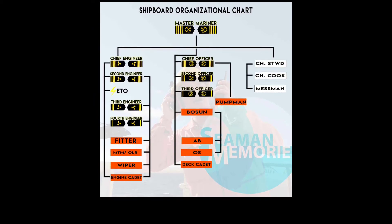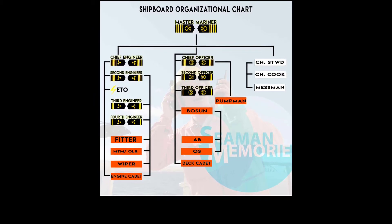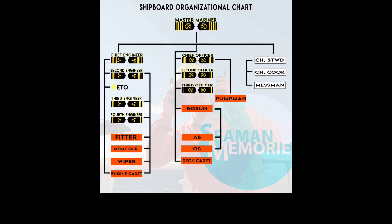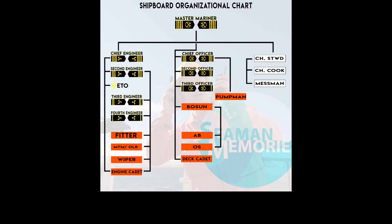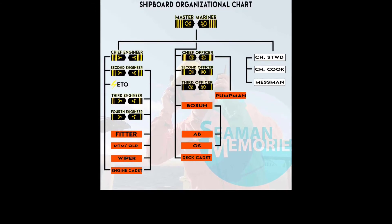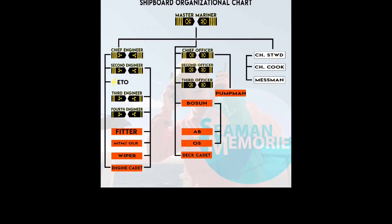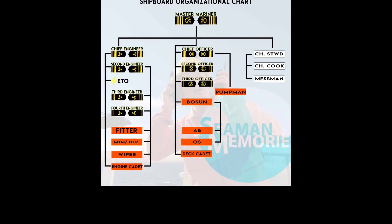Your first rank is deck cadet, then you go to boatswain, as you can see there, then third officer and second officer — but we'll talk more about that later. The next department is the cook department, or the steward department.